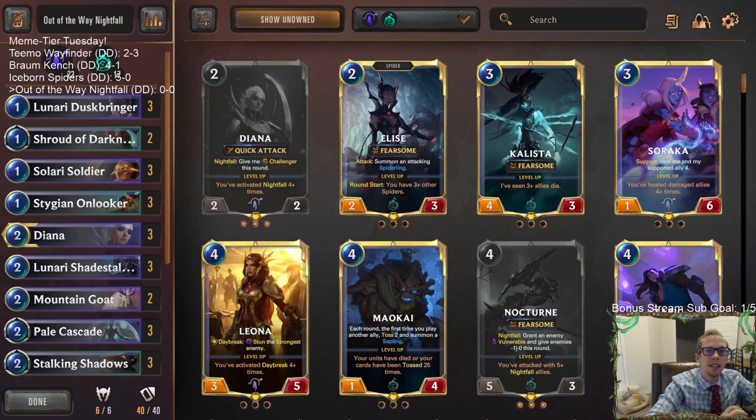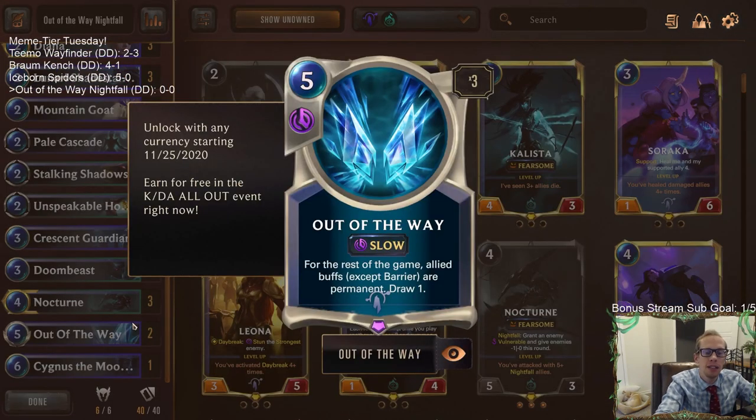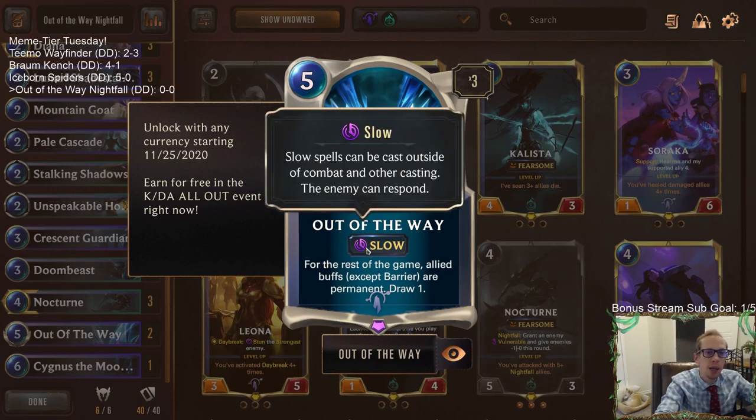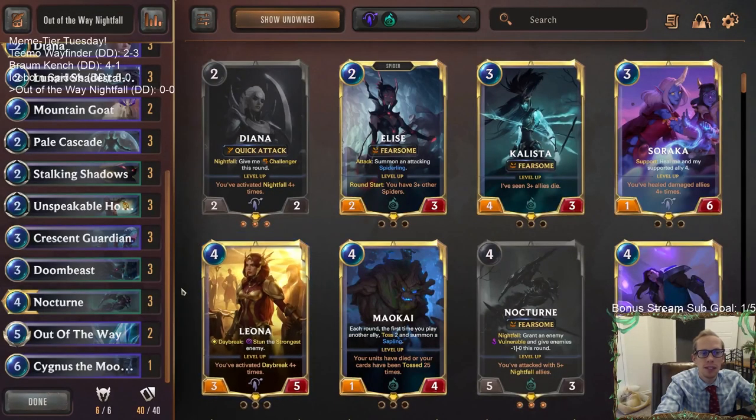Welcome everybody on Twitch chat and YouTube for another meme deck. We're going to be playing Nightfall, which is a really good normal deck, but with a twist. We're playing it with Out of the Way, a five mana slow speed spell that says for the rest of the game, allied buffs except for barrier are permanent, and then you draw a card. So all of your buffs are permanent for the rest of the game.